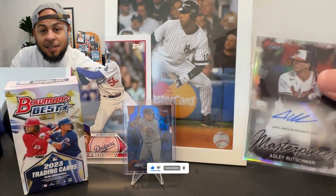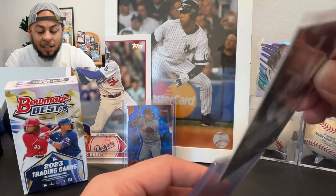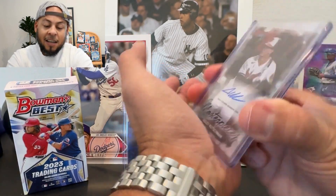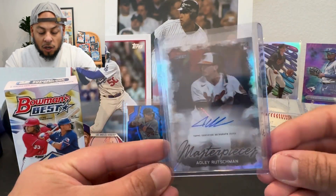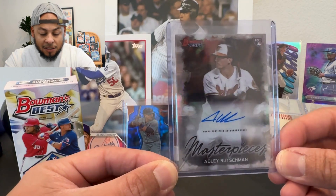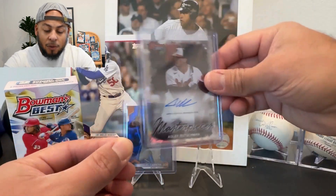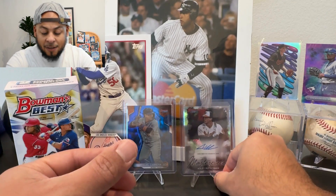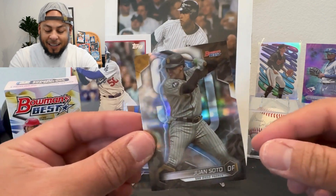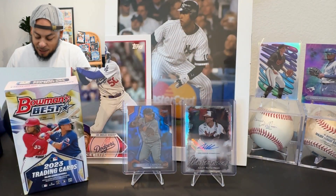Our first box was awesome because we got all those Michael Harrises and they went straight to our PC — we're PC-ing Michael Harris. But there's so much potential to pull cards like this where you hit a really nice insert auto. This looks amazing. We didn't have an Adley auto before; we got a couple of Gunnar Henderson cards but not Adley. This is our first one. That is a banger right there. We also got a Juan Soto refractor — a nice one. Miles just threw the cards down.